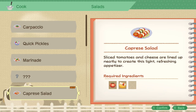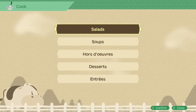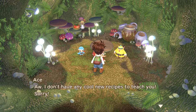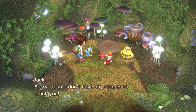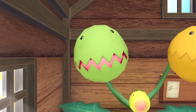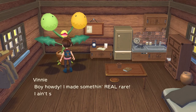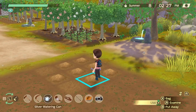Sprites can only teach you recipes within the categories you know how to cook. So if you already know all the salads and soups but your cooking is still level 1, the sprites won't teach you any more recipes until you level up. Similarly, they won't teach you recipes requiring an oven if you're still in the first year, and they won't teach you recipes requiring rare crops if you haven't acquired those yet. The rare crops are the ones made by combining two different hybrids, so start making hybrids as soon as you can to unlock more recipes quicker.